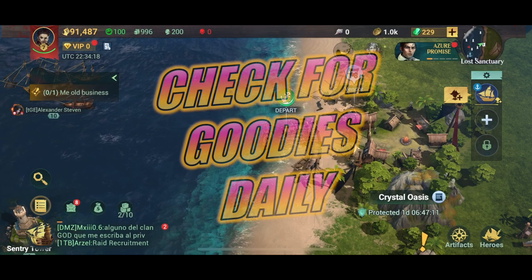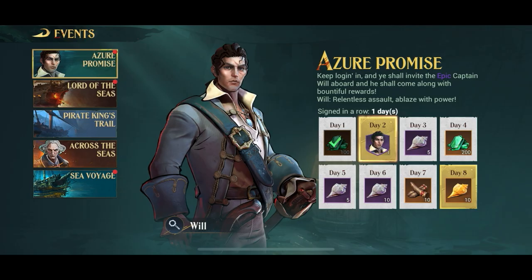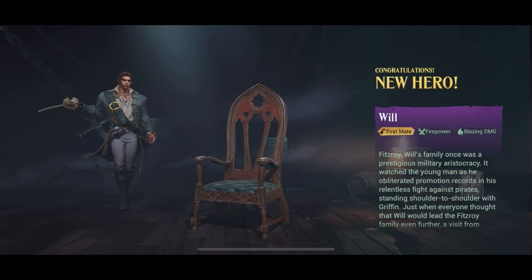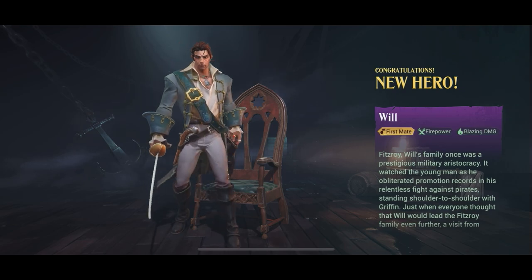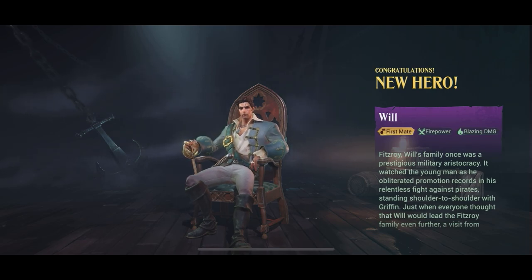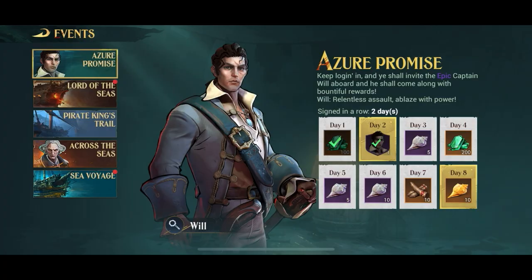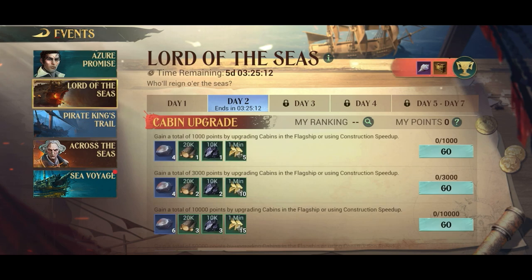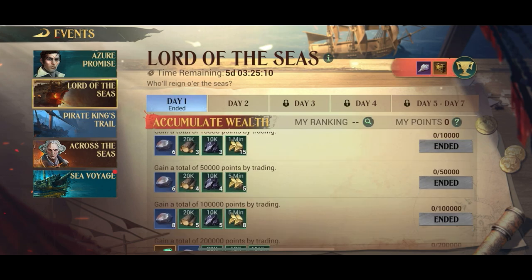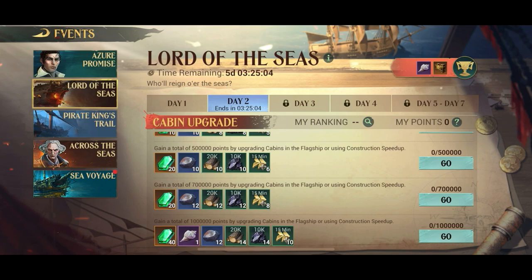About events: don't forget to click the events button every day and check every event in there, especially the ones with a red dot because that means there's something good for you. For example, on day two you'll be granted an epic hero for doing nothing. Epic heroes are hard to come by, not as hard as legendaries, but you want to get as many heroes as possible — just wait with upgrading them until later. Check every single event; almost all of them have goodies every day.